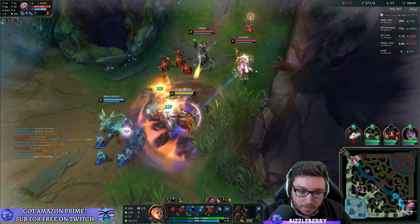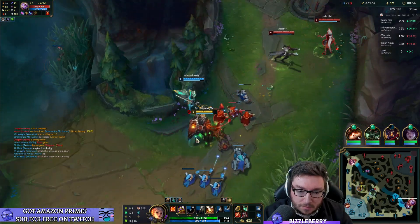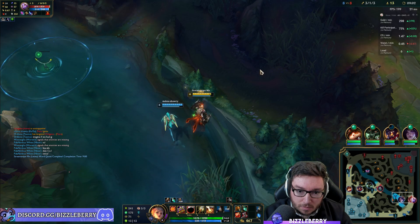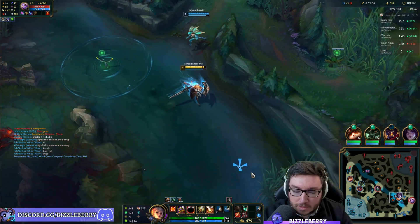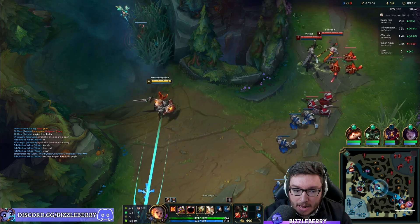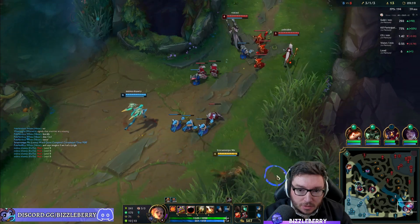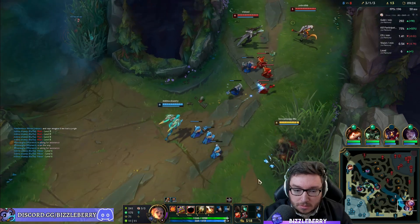I thought I was going to get out there. Unfortunately top is going super super bad right now. Teemo is 20 CS behind — Fiora is gonna be a massive problem. I need anti-healing super early. I was kind of considering picking up Thornmail first item but I think I'll just try and refrain from that right now.